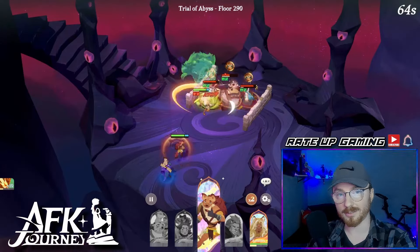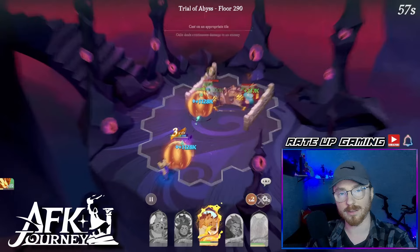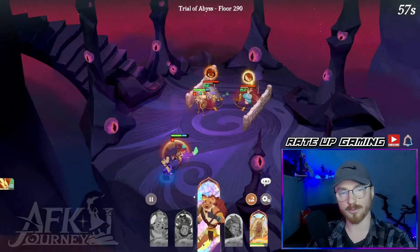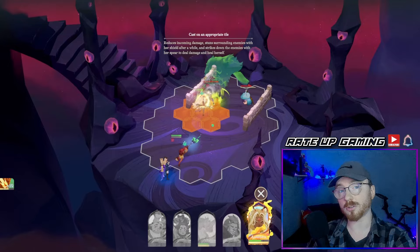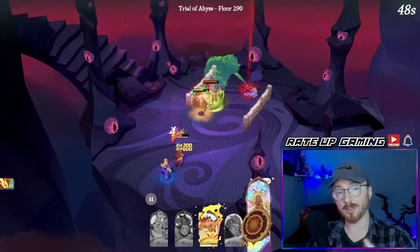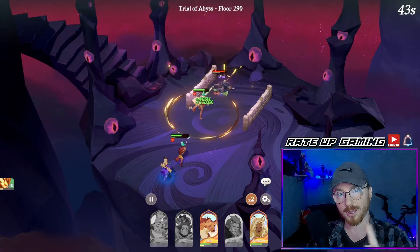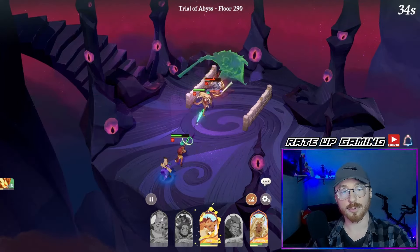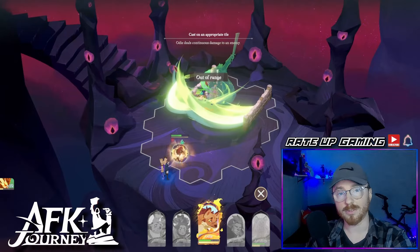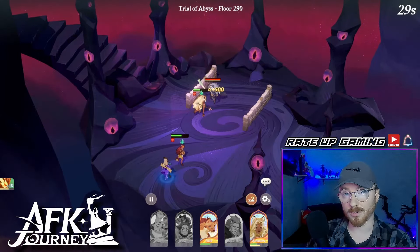Welcome guys — today we're taking a look at the Trial of the Abyss. A lot of you have been leveling up and hitting level 240, so I thought it was the appropriate time to show you the team I took all the way from floors 1 to 300. I never changed the team except for one unit that rotated in and out. I'll have the team visible throughout this video, showing floors 290 to 300 in action.